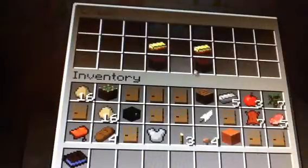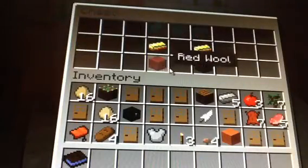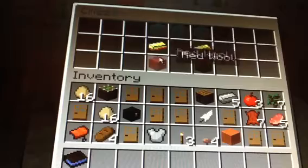Curtains work like blinds, but to make these you need red wool and then two golden ingots.